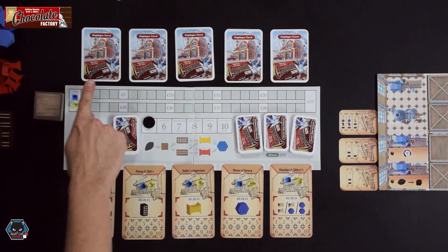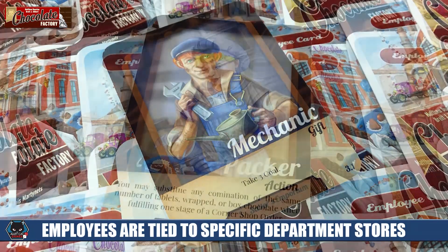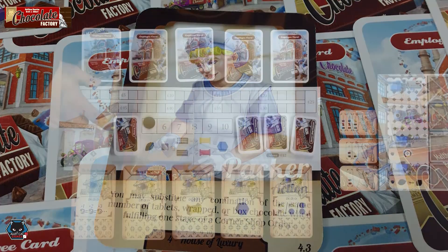Across the top you're going to have these employee cards. These are face-down stacks of different employees associated with the department store at the bottom of the board. These employees are going to be used to break and bend the rules as you navigate each round of the game. Also on the board you have the factory parts, which come in two different types: level A's and level B's. They're going to get increasingly better as you go through the stack.